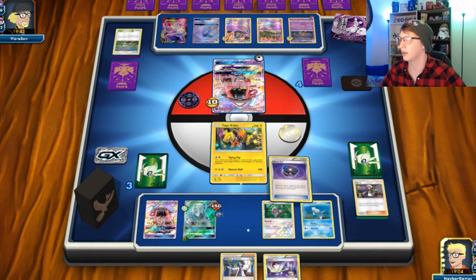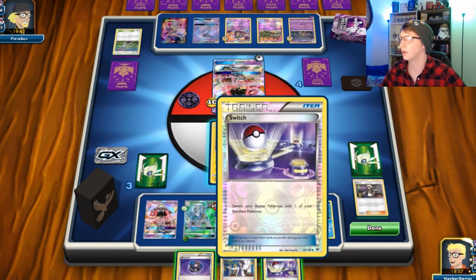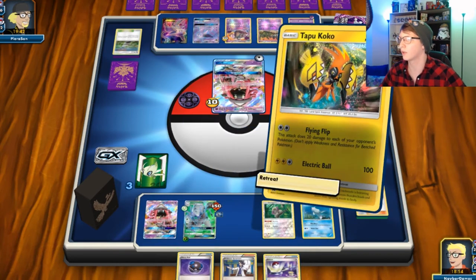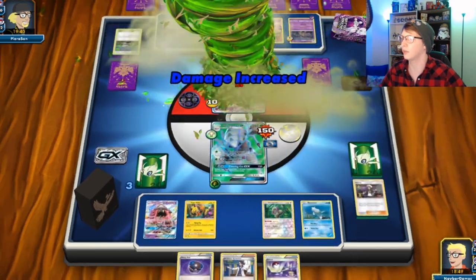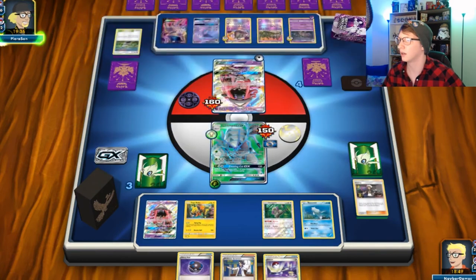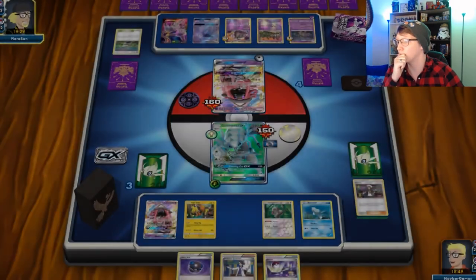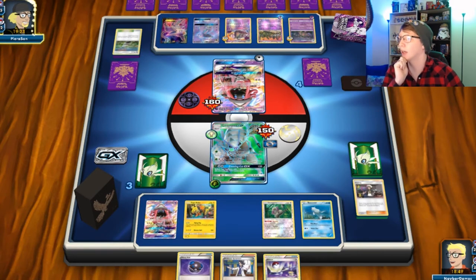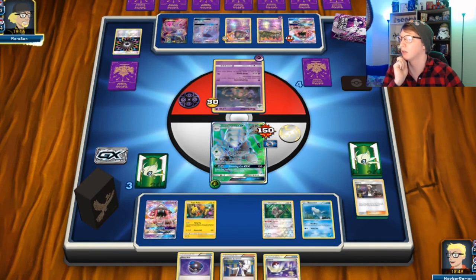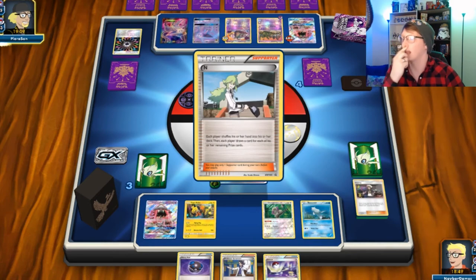So next turn I will Sycamore. We do not get the knockout here — it's only 150. They're gonna have to pull off some elaborate stuff here to get someone out, or play one energy, or retreat. That's probably what we're gonna see — a retreat. And then I'm gonna have to DCE. Yep. Rip me, man. That's cool, I can take an N — I was gonna Sycamore.